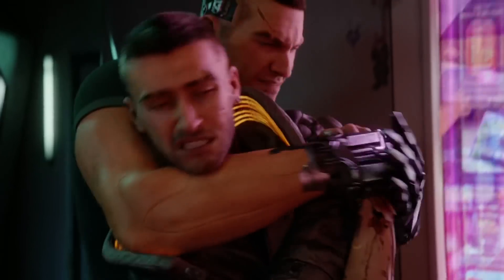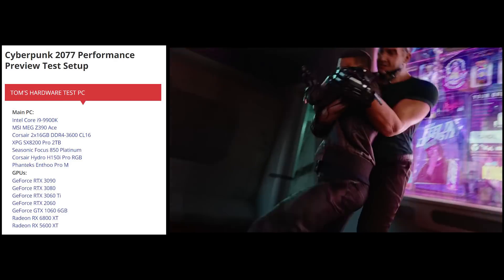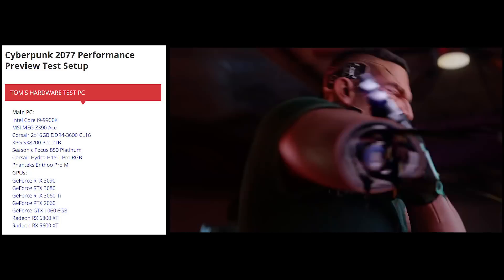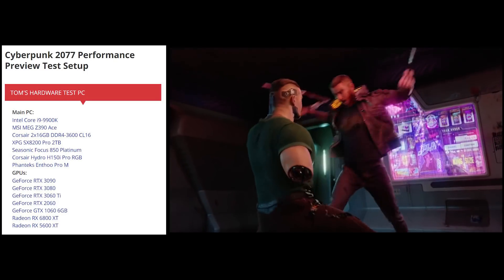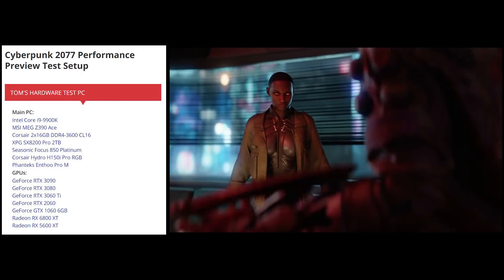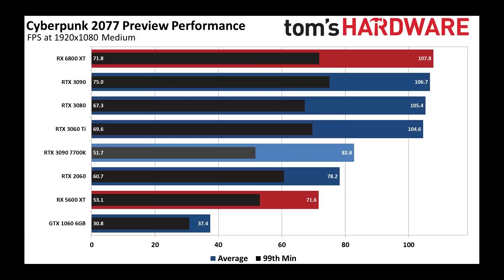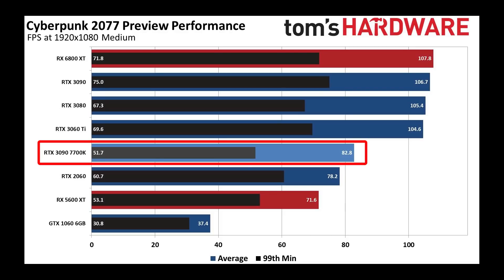Tom's Hardware's benchmark uses an i9-9900K, 32GB of RAM, an SX8200 SSD, and tests 7 GPUs. It also does one CPU test where it disabled half the cores to mimic a 7700K, making it a 4-core 8-thread CPU. A 4-core 8-thread CPU definitely bottlenecks game performance as you can see in the 1080p medium settings chart, though it's still above 80 frames per second so you can still play it pretty well.